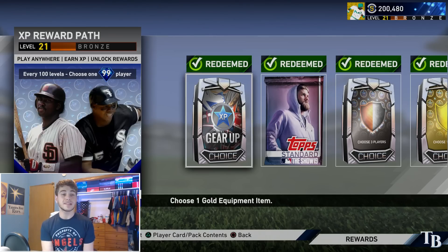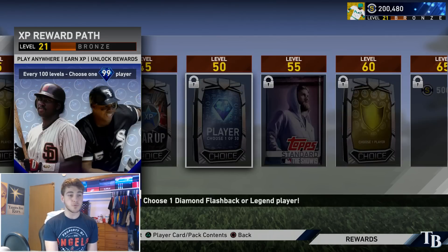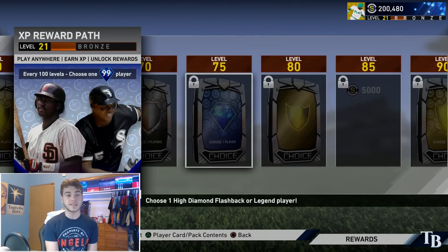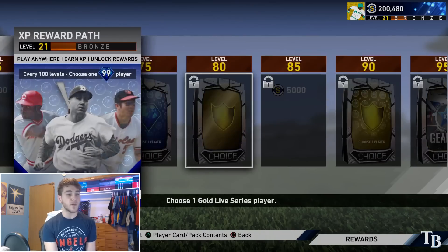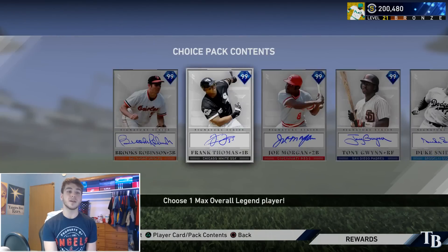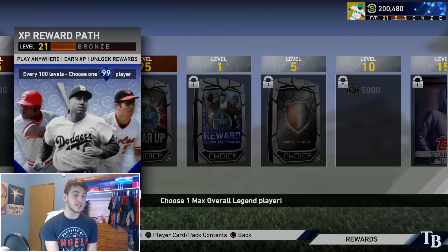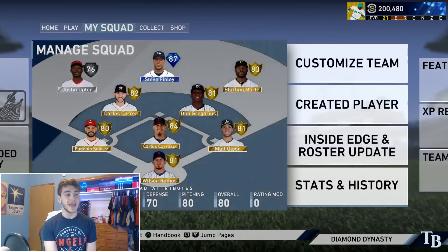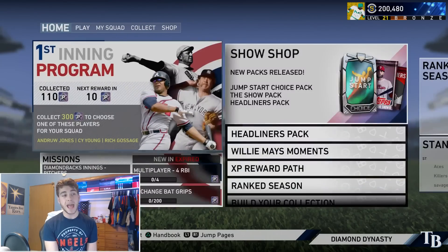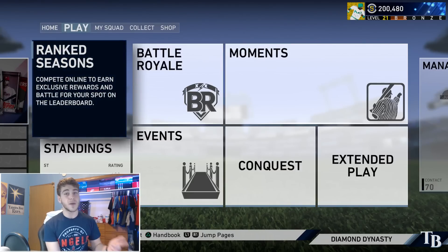That's why people like it so much, and I personally enjoy this system as well. As you guys can see, we have some really good rewards — even at level Bronze 75, we are already getting 99 overall signature players and other high diamond flashbacks. And once we get to level 1 Silver, we have a choice of one of five 99 max overall signature players. Really some of the best cards are definitely tied within that XP reward path. This video is talking about how we can earn XP the quickest, fastest, and basically the easiest way to do so.